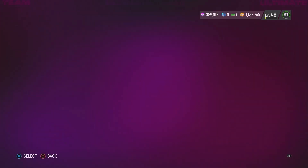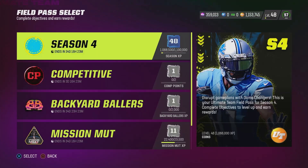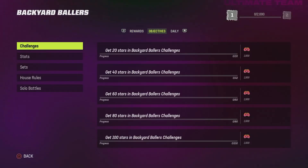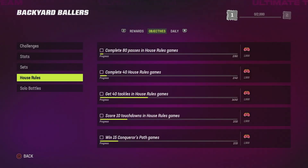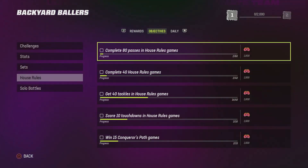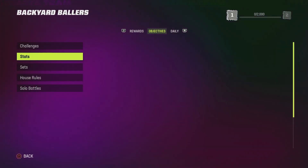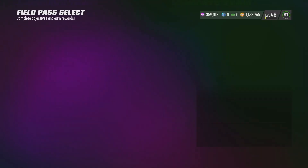I'm on my main account. I haven't done any backyard ballers on this account. As you can see, I have done nothing. But when I go to my objectives and go down to house rules, you can see that I've already gotten 40 tackles, two touchdowns, and I did Conqueror's Path games. How did I do that? I already gotten stats — all of that. I have not played any of the backyard ballers challenges at all, and I'm going to show you.